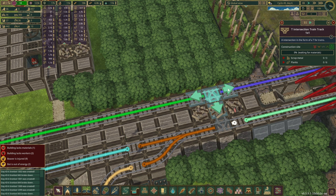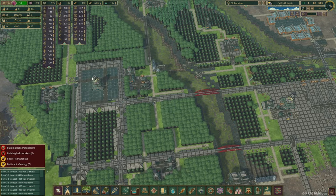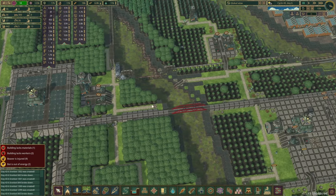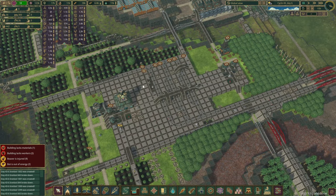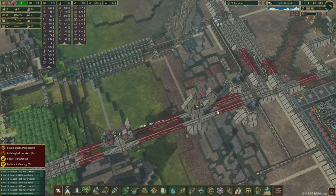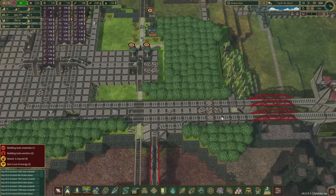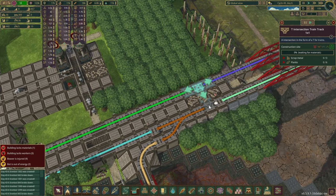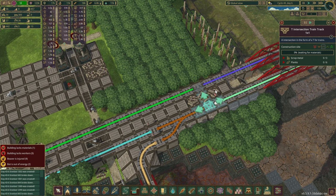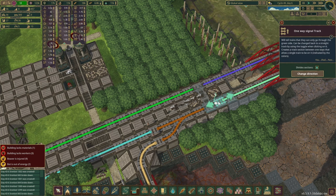A quick fix we have to do here — we need to allow them to turn back as well. What's gonna happen is a lot of those trains want to grab logs from our newest district, take them from here and ride all the way to where they drop them off. The problem is once they do that they'd have to ride all the way back, turn around and come back again. That's a very big and pointless loop — so I'm gonna fix this up and add those T-intersection tracks over here. That should do the trick.